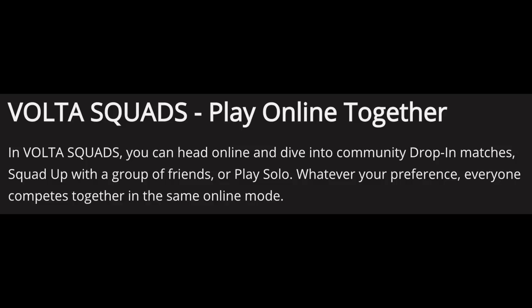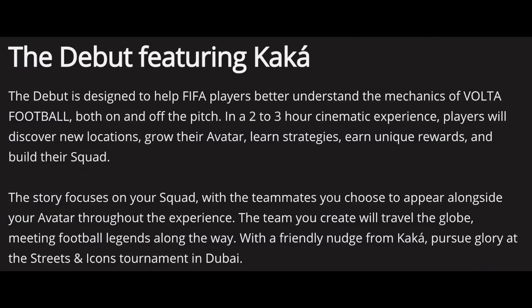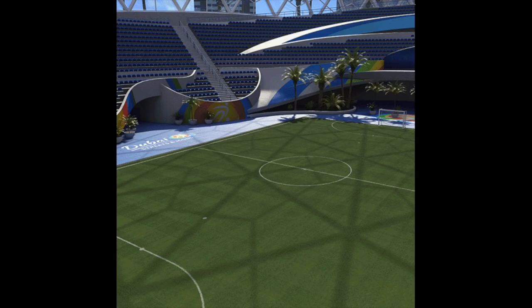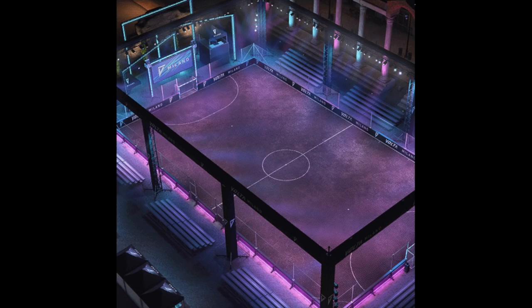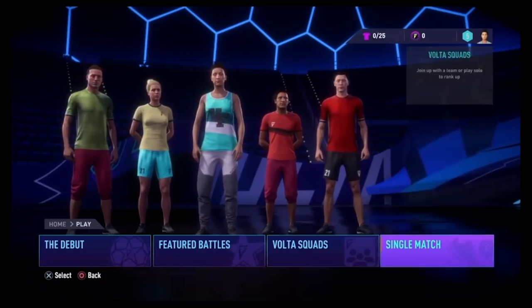You can now play online in Volta — a big feature for the mode. In Volta squads you can head online for community drop-in matches, squad up with friends, or play solo. There are also featured battles, similar to squad battles but tuned for Volta. There's a new story mode called The Debut featuring Kaká and street legends, a two-to-three hour cinematic experience. Five new locations have been added: São Paulo, Paris, Sydney, Dubai, and Milan. There's also a new menu similar to Ultimate Team.